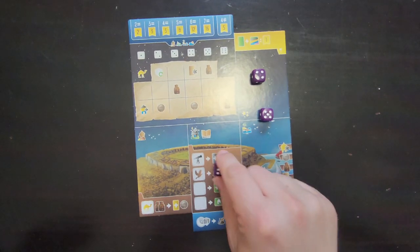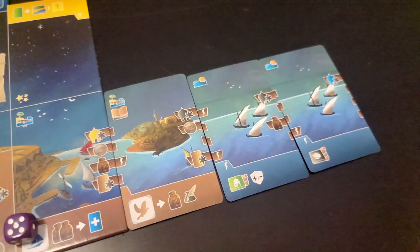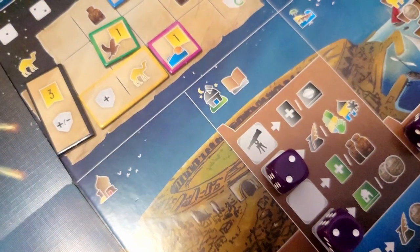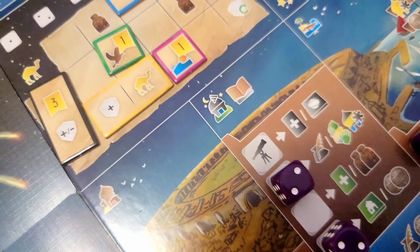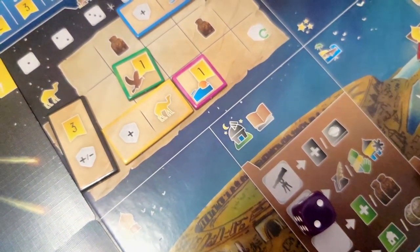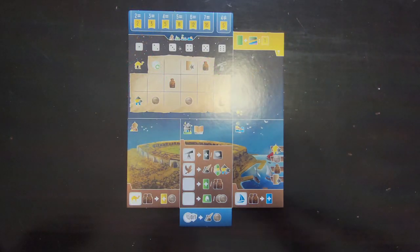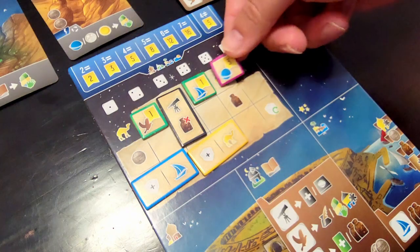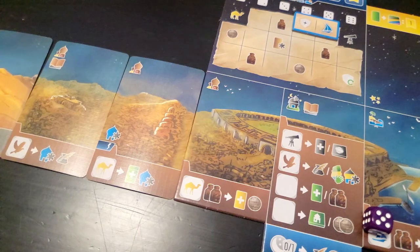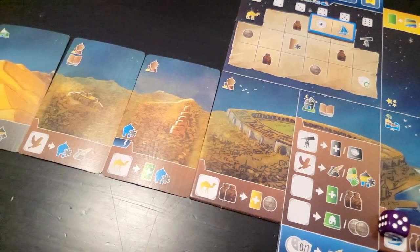When placing a die, players can only place it onto one of the white spaces on their player board or on one of the white spaces on a land or sea card they've played into their city. Many times there is an icon on the white space that players will need to have in order to use that space. That is where your caravan can help you out. The caravan is a grid on the top of your player board where players can deploy upgrade tiles to enhance the icons each die can represent. As players upgrade their caravan, they have more options in where they can put their die and what actions the die can trigger.